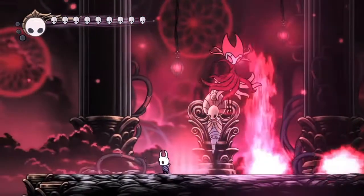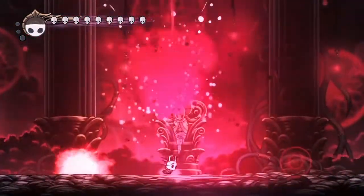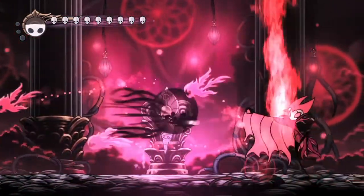The four pillars — there's two ways to go about it. You can go past these three pillars and then shadow dash back and use Howling Wraiths, or just hit him with a nail.